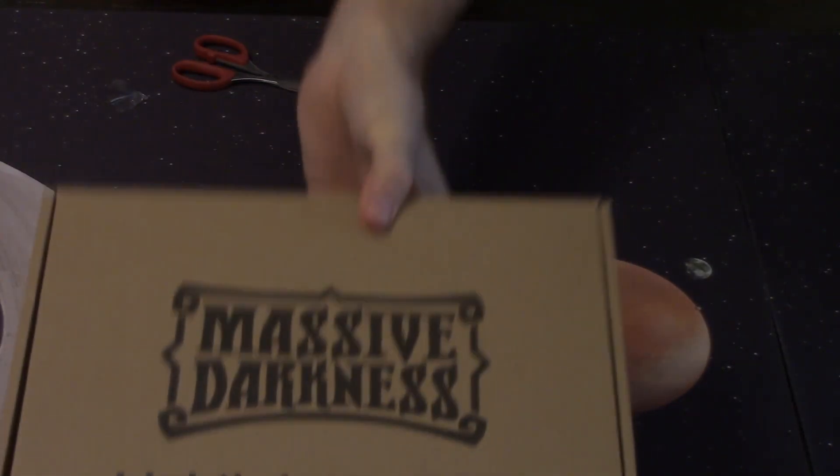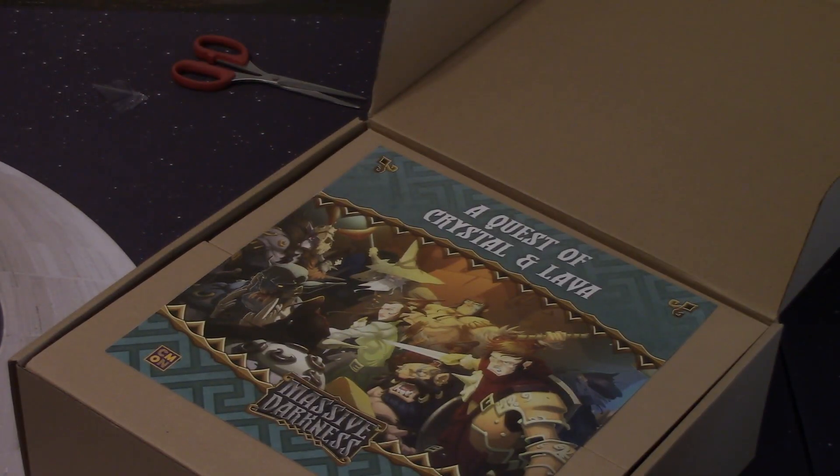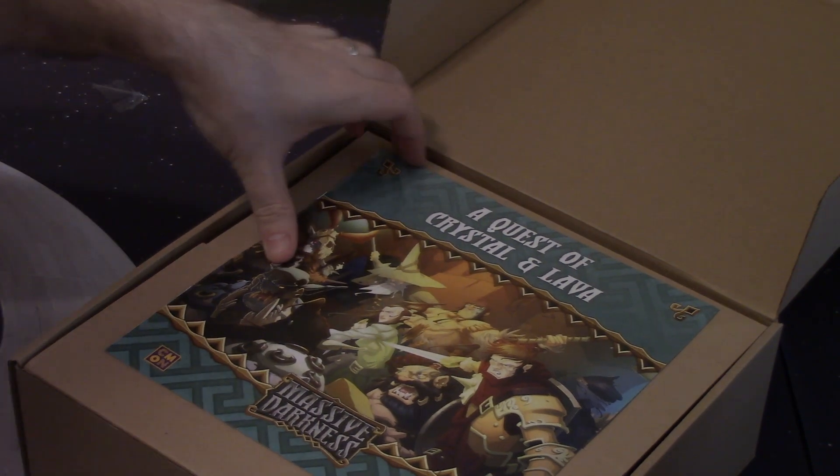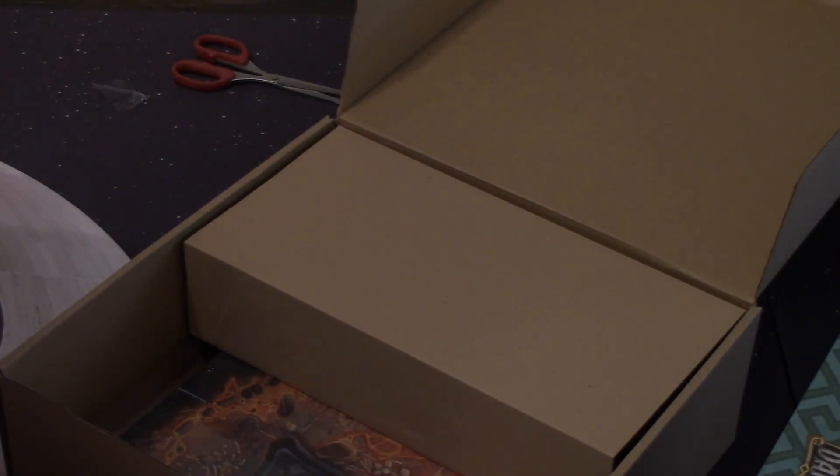The Lightbringer pack is basically all of the Kickstarter exclusives that we got with this set. First thing is we have extra tiles — crystal and lava — and this is like the missions for them. I'm going to pull this part out. There are some minis underneath there.